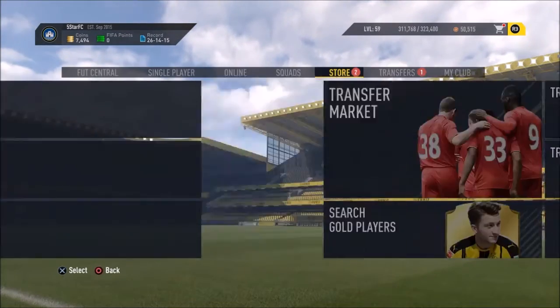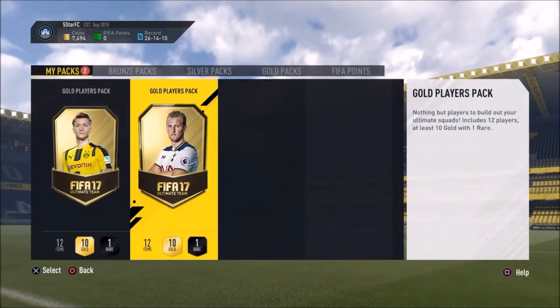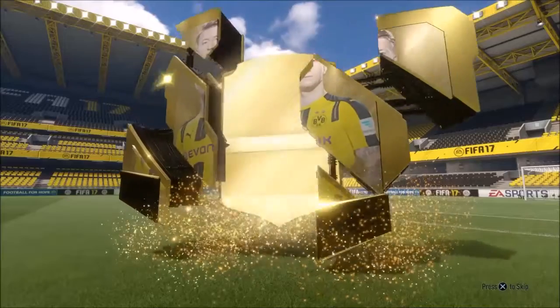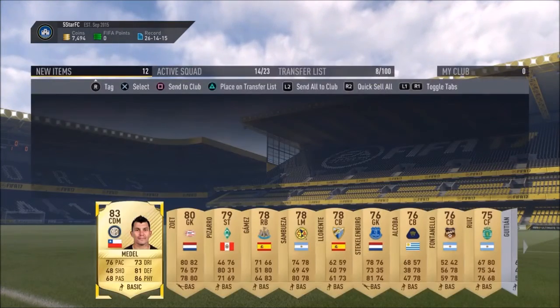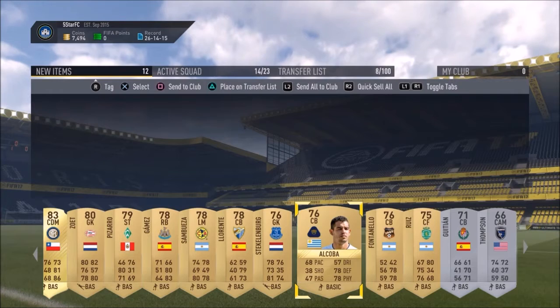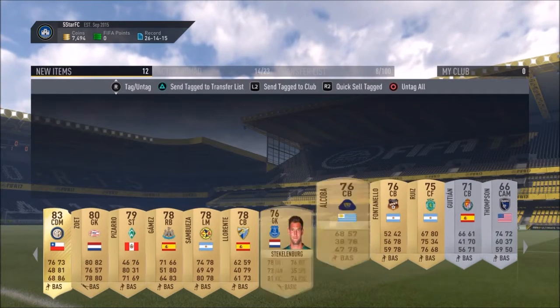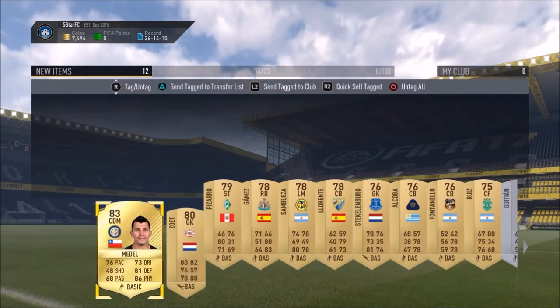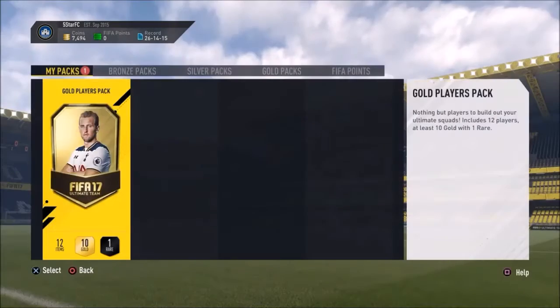Let's also open our packs. We did get two packs only — two gold players packs, so one run each. Hopefully good players. First pack we do pack — ooh, Gary Medel, 83 rated, quite good. Send all these guys to the transfer list: Pizarro, Zoet and Medel.